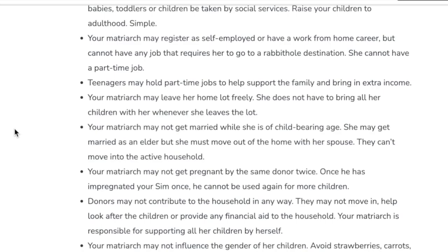Your matriarch may leave her home lot freely — she does not have to bring all her children whenever she leaves. Your matriarch may not get married while she is of childbearing age, and may not get pregnant by the same donor twice. Donors may not contribute to the household in any way — they may not move in, help, look after the children, or provide any financial aid. Your matriarch is responsible for supporting all her children by herself. Your matriarch may not influence the gender of her children — avoid strawberries, carrots, pop music, and alternative music. Use the in-game randomizer to select all children's traits as they age. You may hire maids, gardeners, and repair technicians, but you may not hire a nanny. Take care of your own children.